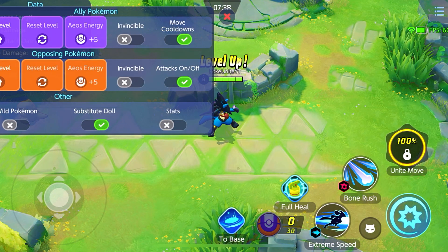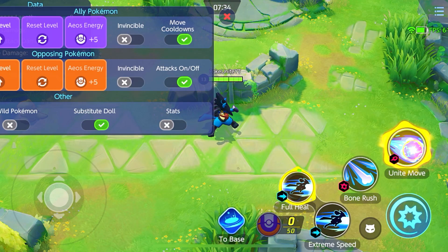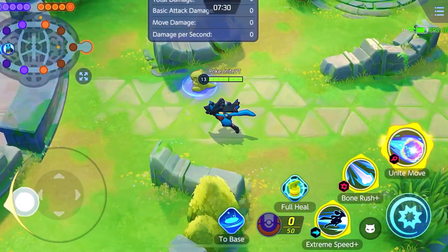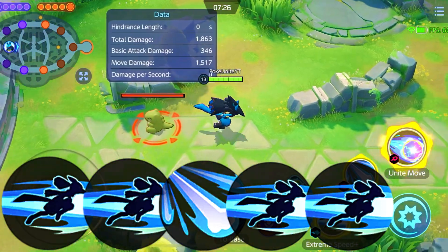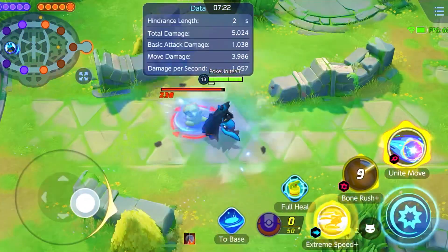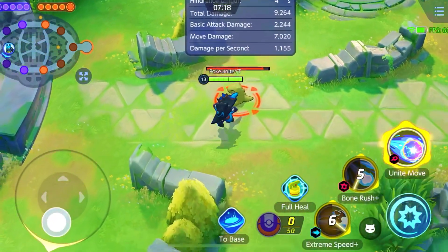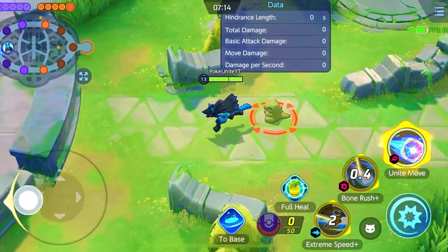After level 13, you can change the combo. You hit extreme speed, then extreme speed again, then fully use bone rush — not just the stun, but the full move — then extreme speed again. At level 13, you can use extreme speed up to 4 times on a single target.